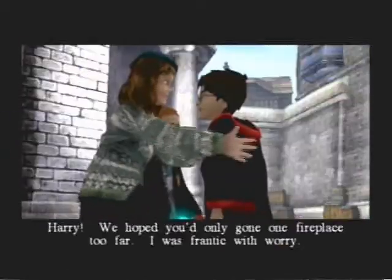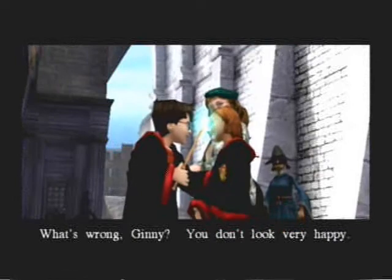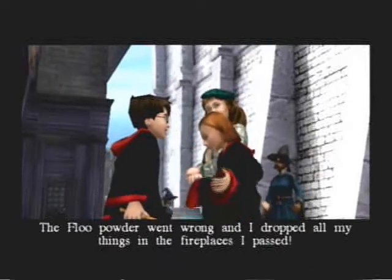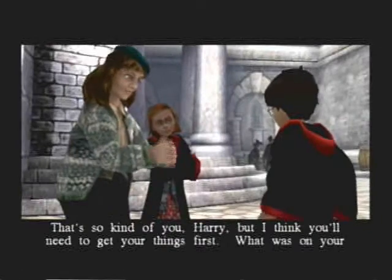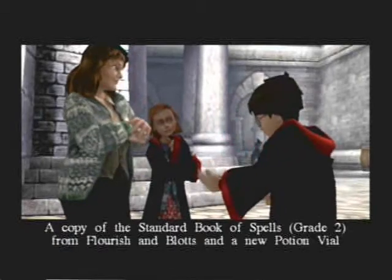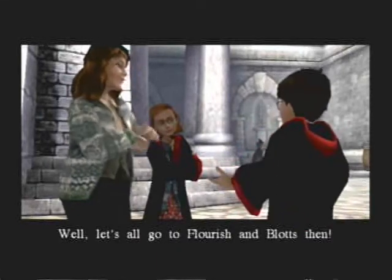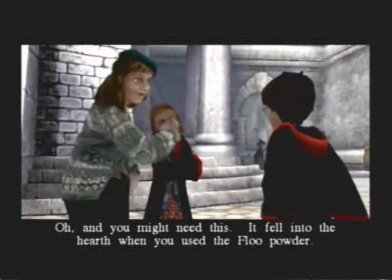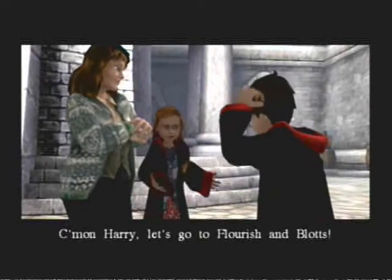We have arrived officially in Diagon Alley. We got our first cutscene up here — Ron, Ron's mom, and Ginny. Harry arrived frantic. What's wrong Ginny? You don't look very happy. I dropped all my things from the firepllaces I passed. Would you like me to go look for them? That's so kind of you Harry, but I think you'll need to get your things first. What was on your shopping list? A copy of the Standard Book of Spells for year two from Flourish and Blotts, and a new potion jar. Well let's all go to Flourish and Blotts then. And you might need this — it fell in the hearth when you used the Floo powder. Thanks Mrs. Weasley. Come on Harry, let's go to Flourish and Blotts.